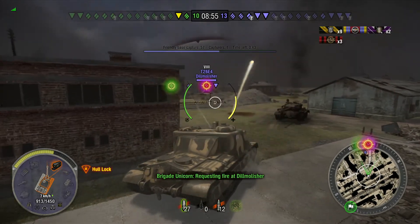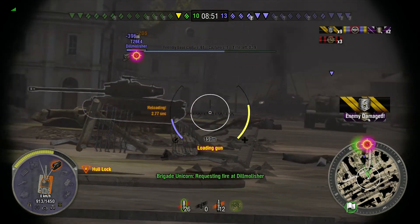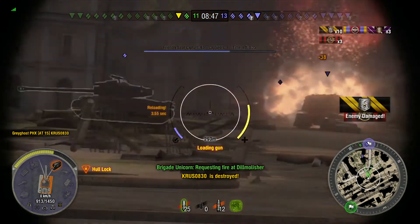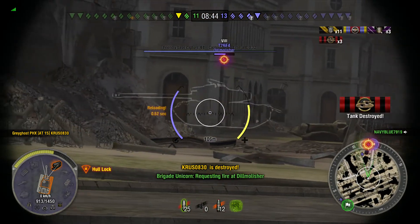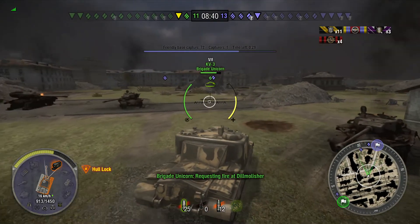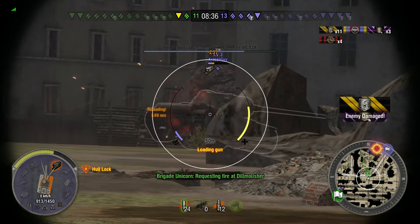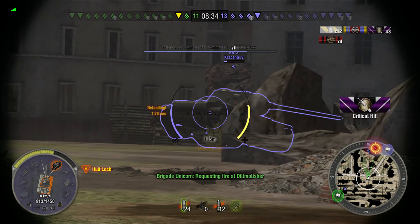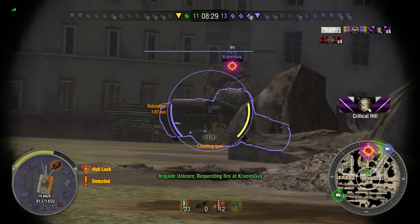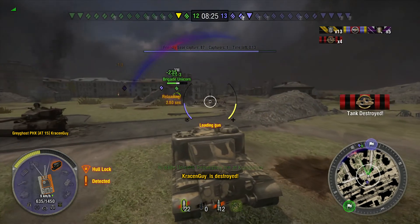Grey Ghost deals with both T32s and now has three kills. He then spots a Super Pershing, does 206 damage on him, and then an ISU-152 with hardly any health left — he takes the shot and finishes it off for four kills, with a good portion of his health remaining. Moving on, he finds the rear end of a TV-3, puts a shot into him, gets a second shot, and the third shot finishes him off.